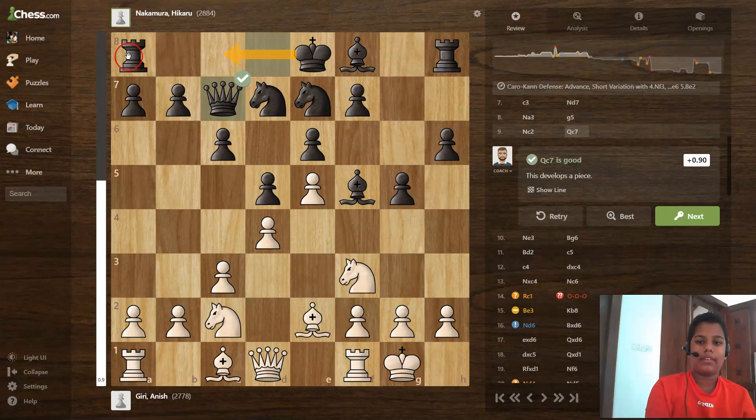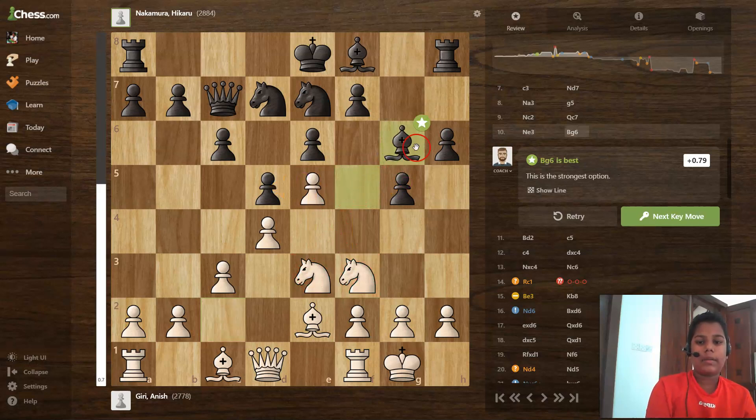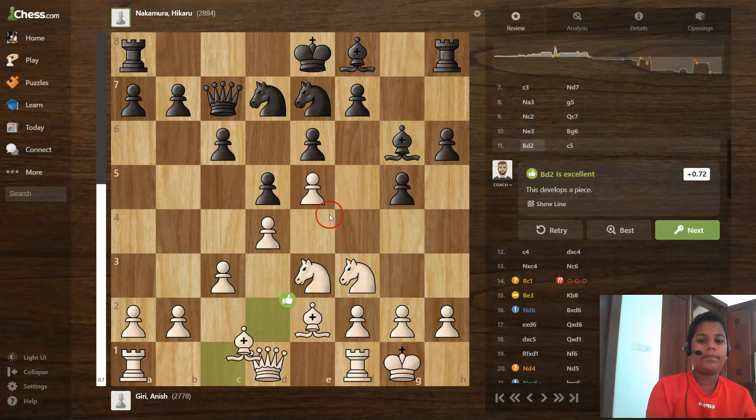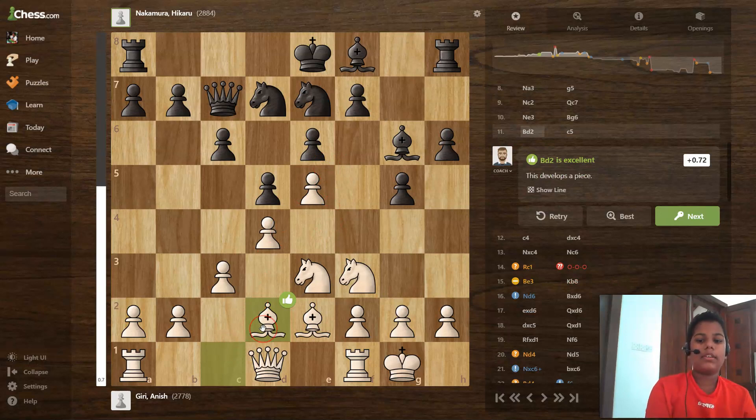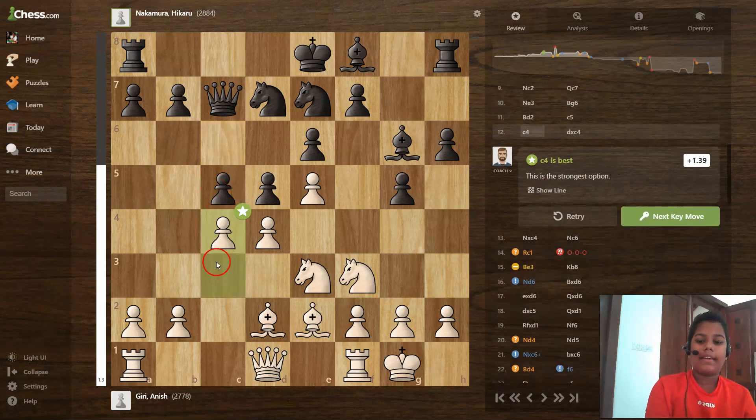Knight to e3 also creates a knight barrier. Then bishop to g6, bishop to d2, and c5 — that's an excellent move. Then c4. I don't like this position because there are so many calculations involved, it's hard to calculate.